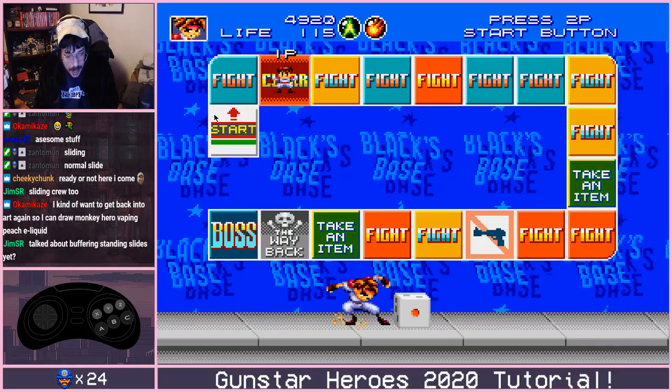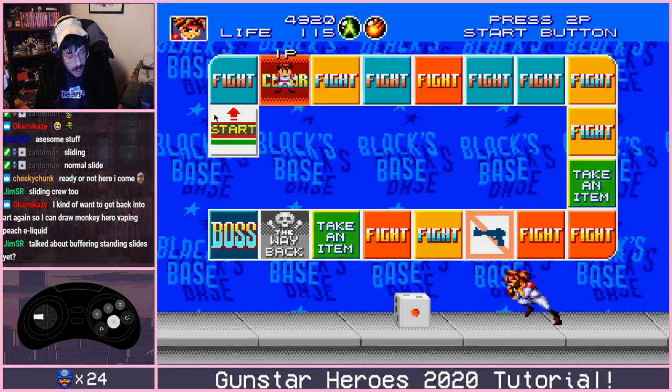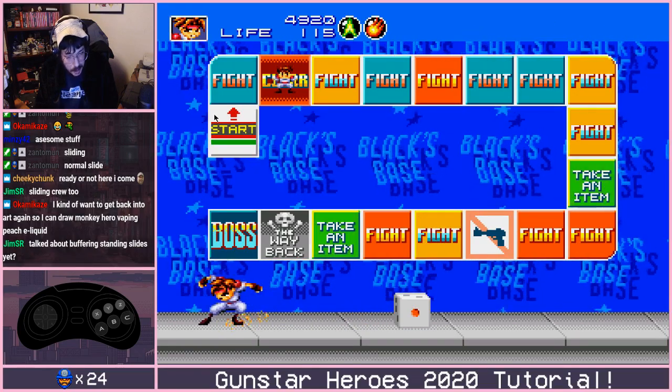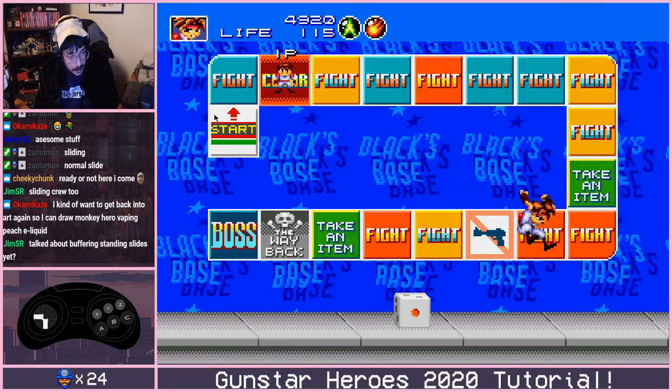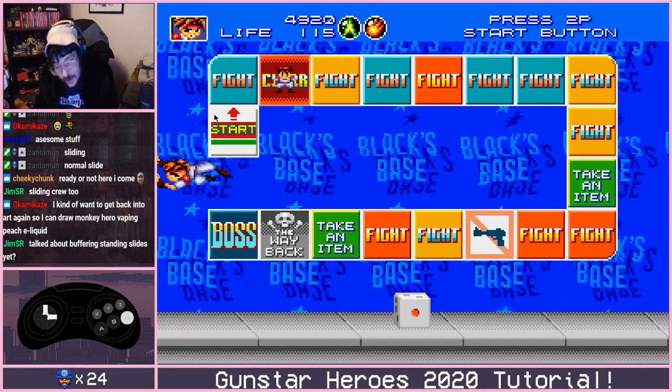Buffering standing slides: you do one standing slide, and before it's finished, if on the ending frames you initiate another standing slide, you can buffer it. This can also be buffered from jump kicks — the input can be done right before you hit the ground and you get a standing slide.